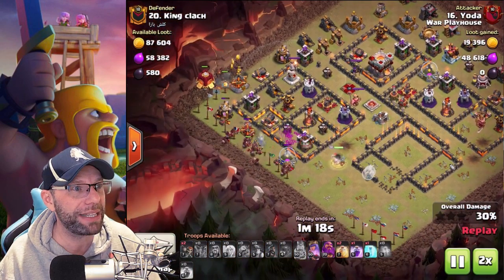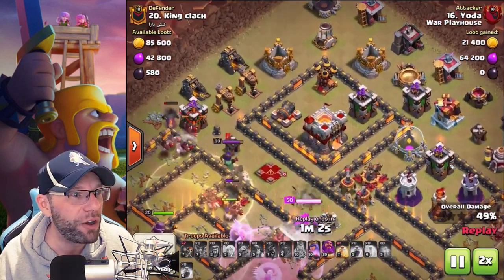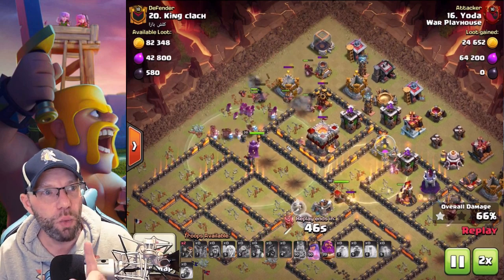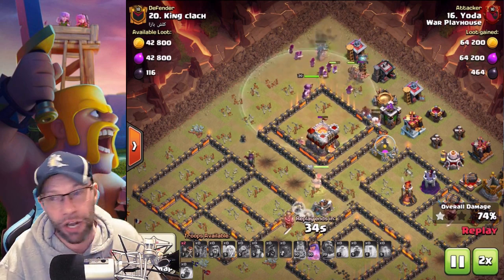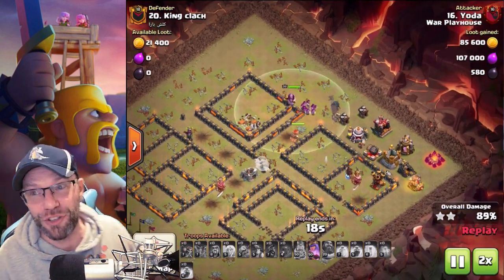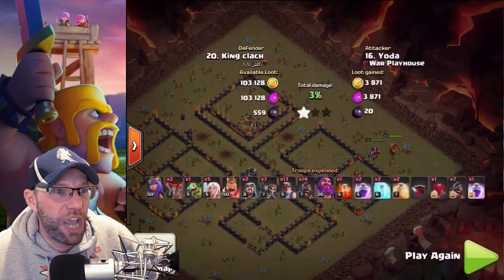Once the queen booked out, I dropped the siege barracks up there, dropped the freeze and miners and piggies through. Queen followed one of the piggies that didn't die, and the miners came up behind her and took her out. I used the heal spell over there because the warden was with those, and I could use the warden ability for the top ones. On that split, I wanted to see what I could get done. Maybe it was a bad move, but a triple is a triple. A three is a three. There is the triple and there is the army comp.